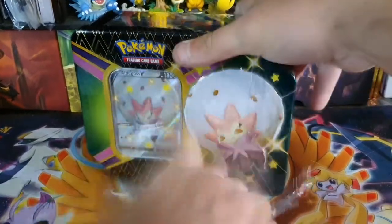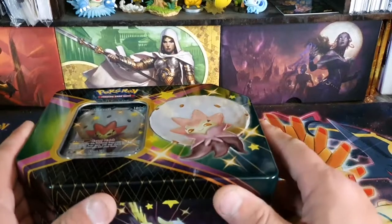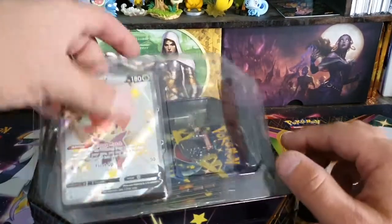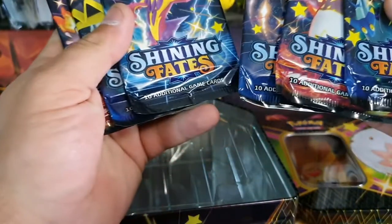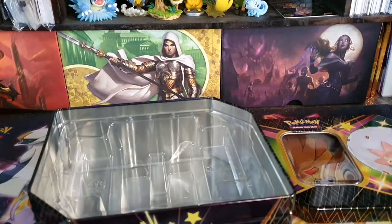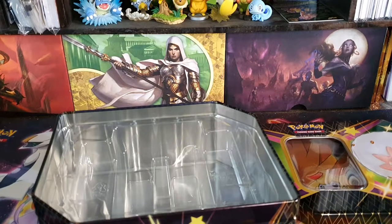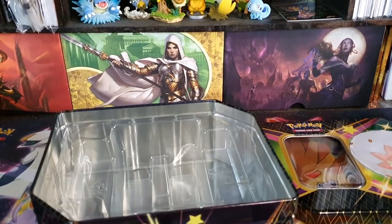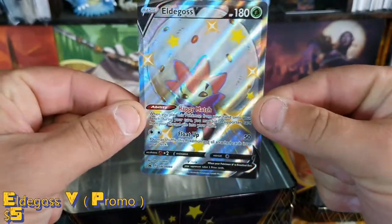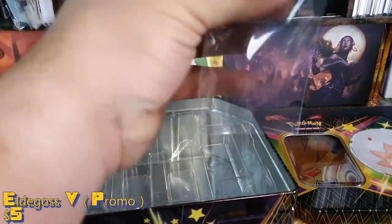I've only got two of these tins and I'm going to do both. These ones are a bit better — we will get six packs instead of four. Like the last one, I am opening these back to back, so you'll probably hear the same annoying sound from the last video because it's being opened straight after. Here we have Elder Goss V, a Shiny card — very shiny, as you can tell. I'm rocking three different lights so everything looks extra shiny.